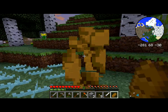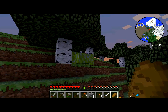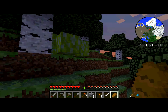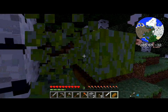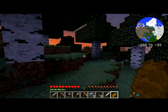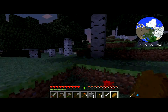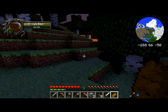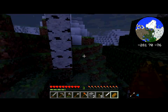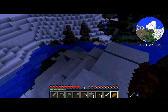I got emerald shards and hearts — and that's just the normal heart life bar, nothing you pick up. Because if you just picked up hearts as items and not as life hearts — if you understand — that would be a bit annoying. But luckily it's not like that.